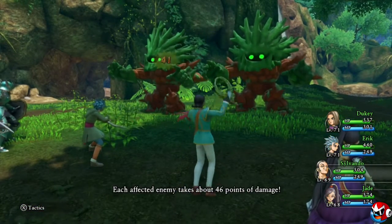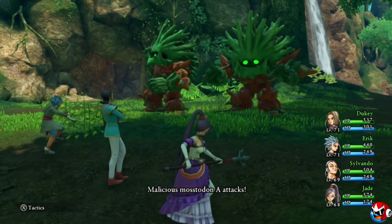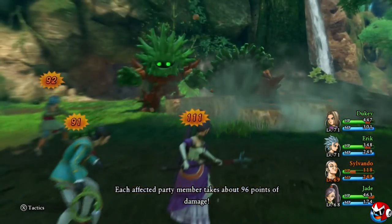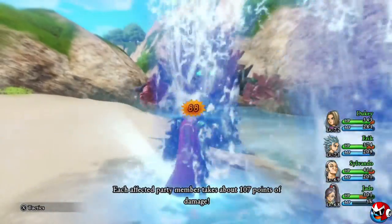The runner-up for Dragon Quest XI has to be the Mastodon, a giant moss-covered golem-like monster found near the world tree itself. These guys also have a coral counterpart that's just as cool. I just love the look and design of these guys — they also pack a mean punch and have some incredible durability.